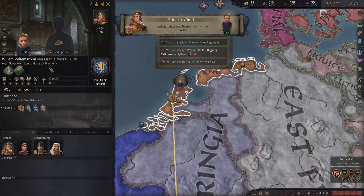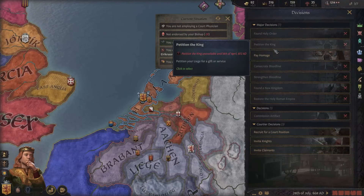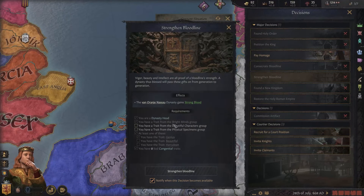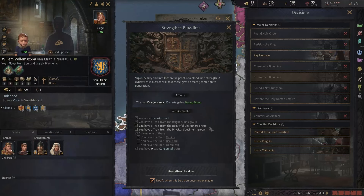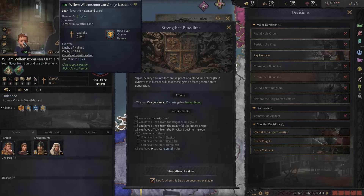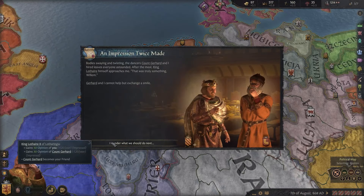We'll educate him ourselves and he'll learn stewardship as well. There's a decision to strengthen your bloodline, but you need a bright minds group — which we already have — and a beautiful characters group. Our son has the comely trait for the beautiful group, but he also needs a physical specimen group trait. Because this is an inheritable trait, we can't give it to him directly, but we could give it to his child if we marry the right person.